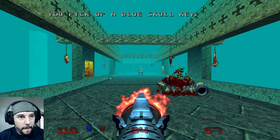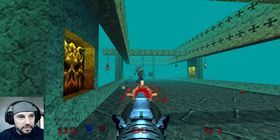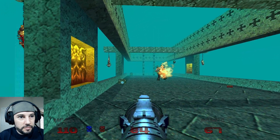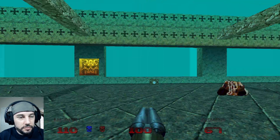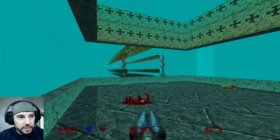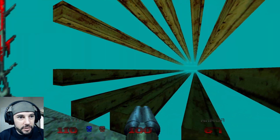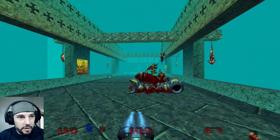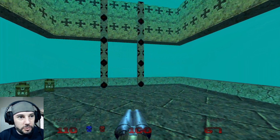There it is — Baron of Hell. If I can shoot him. Alright, so the blue key is had. What's down here? Oh, we can't even go down here. Okay, well, that's fine. Not a problem. We'll go back to the blue door.